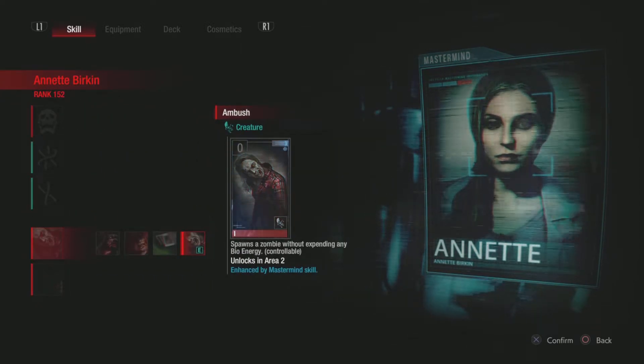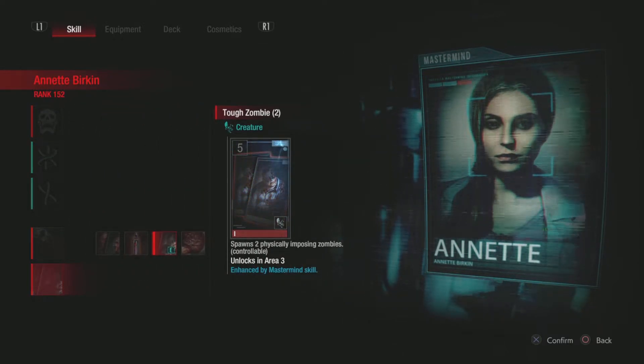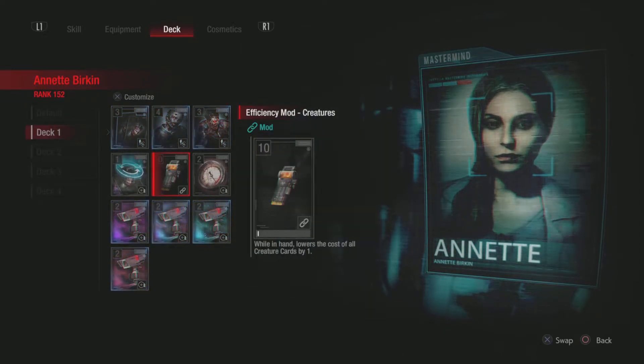For special cards I use Ambush — free zombie, very useful — and Tough Zombie times two, which gets you decent bang for your buck. You can use either this or a regen aura; both give decent benefit. Tough zombies, when buffed up, will have a very large HP pool and be very hard to kill. You just need to make sure you're using it under discount effect so it only costs three.